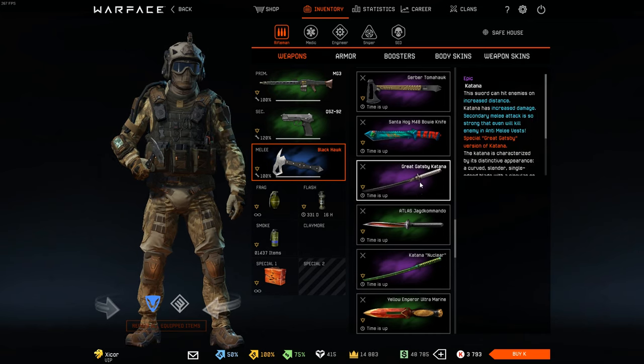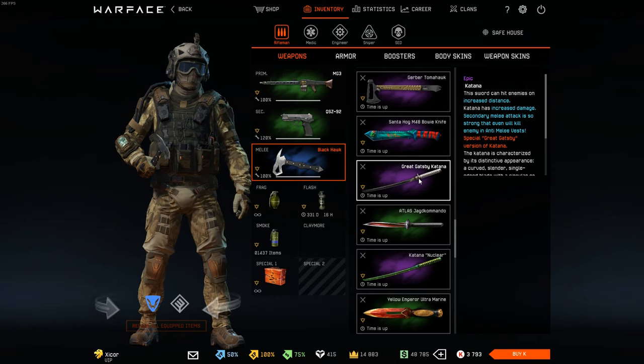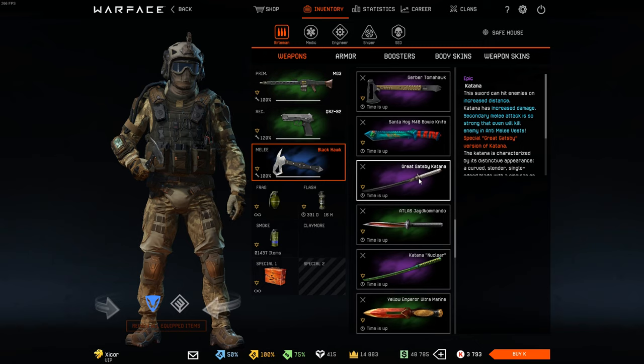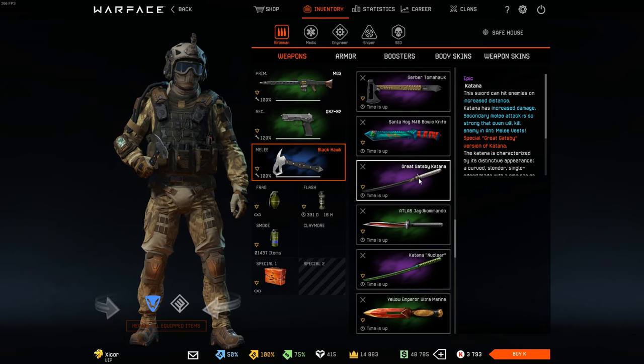The katana — I feel like it's still pretty popular, but I hate the katana. Before it was released, I used to play melee-only matches and they were super fun, but the katana just came out of nowhere. You always got one-shot by it and it had the range of a sniper rifle, so it completely ruined the balance in melee-only games. I've basically never played a melee-only game since the release of the katana.